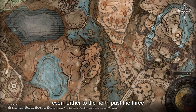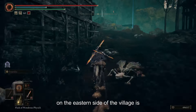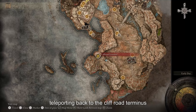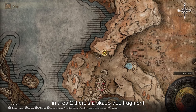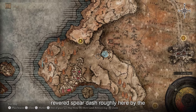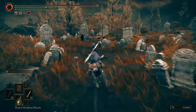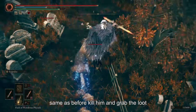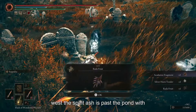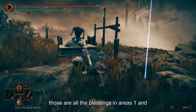Even further to the north, past the Three Cross Path, is the abandoned village. On the eastern side of the village is another Revered Spirit Ash. Teleporting back to the Cliff Road Terminus in area 2, there's a Scadutree Fragment on the western side and a Revered Spirit Ash near the pond. The Scadutree Fragment is in another sparkling pot — same as before, kill him and grab the loot. Head west and the Spirit Ash is past the pond with the dogs. Those are all the blessings in areas 1 and 2.